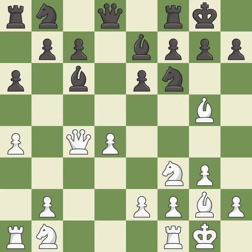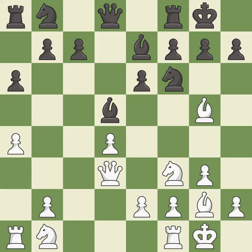This develops a bishop off its starting square, getting it into the action. This attacks a queen, winning a tempo when it moves away. This move puts the queen on a safer square. This wins time by threatening a queen and forcing it to move away — it is the last book move.